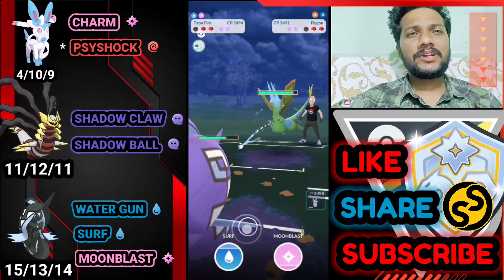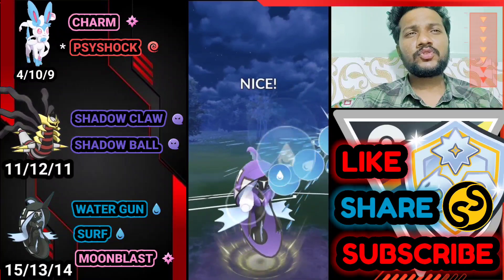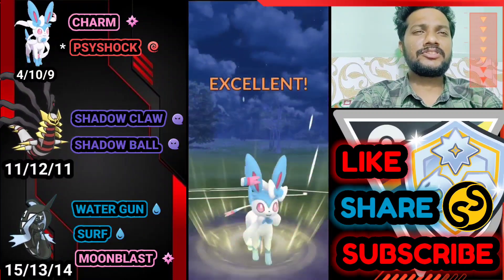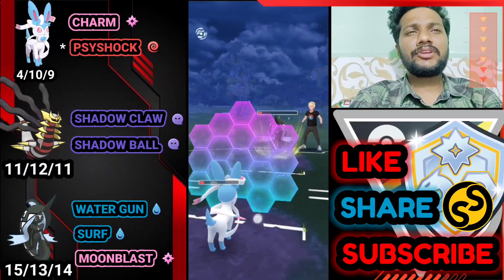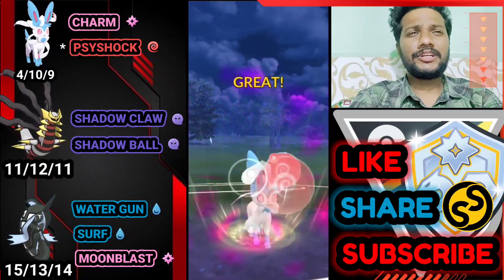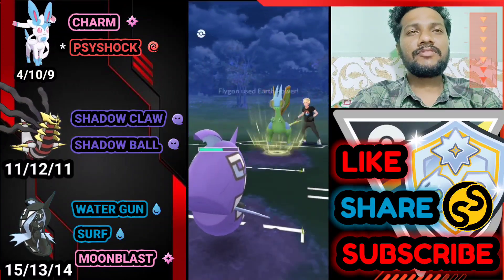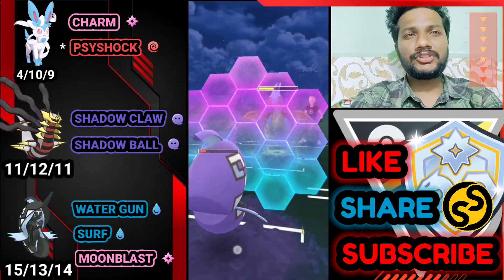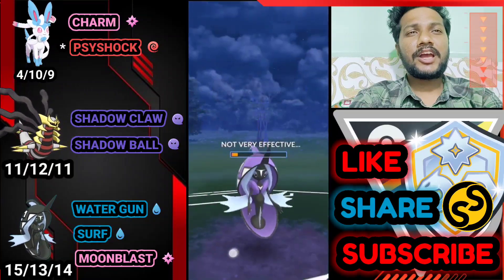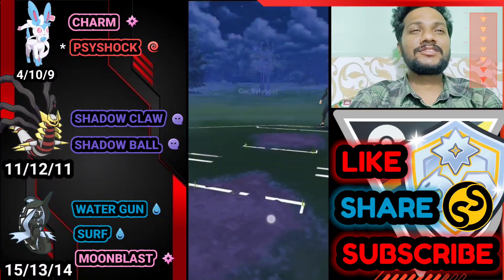Bye bye to Steelix. He brings Flygon — going for back-to-back Surf. Flygon is squishy so we have a little advantage. Immediately switching to Sylveon because Dragon types take Charm damage. He switches to Tapu Fini — going for Star Shock. Not enough to knock out, so I'll shield. Need one Star Shock on Flygon to bait his shield. He uses his shield — we have one shield advantage. He uses Earth Power, almost taking out Tapu Fini — have to shield. Need to deliver one Surf. We survived on barely any HP — another really close win despite the terrible mistake!